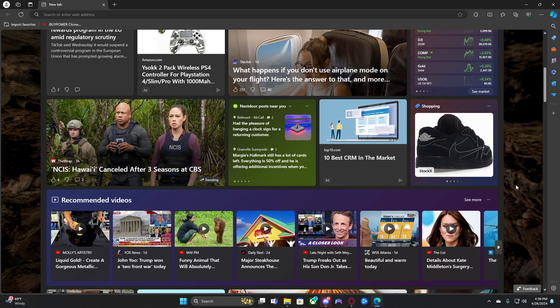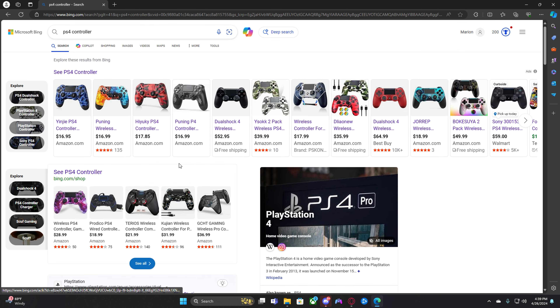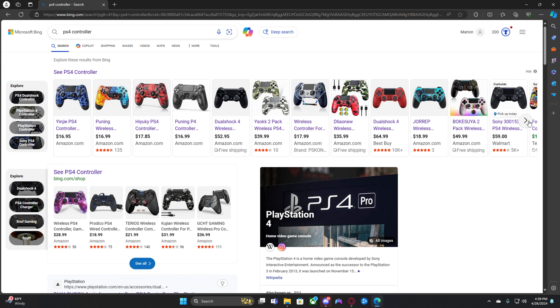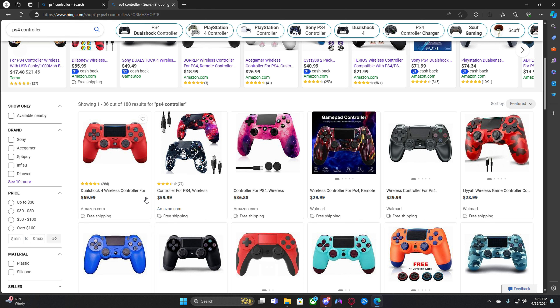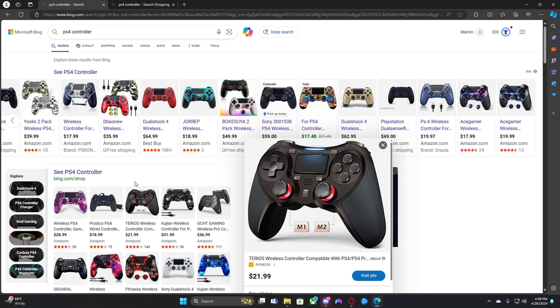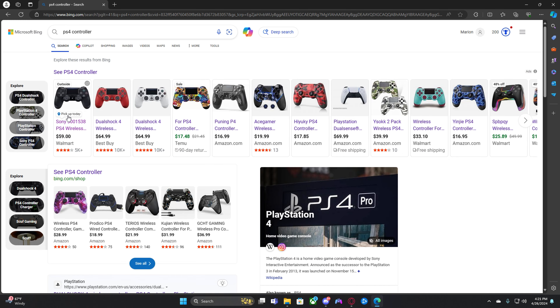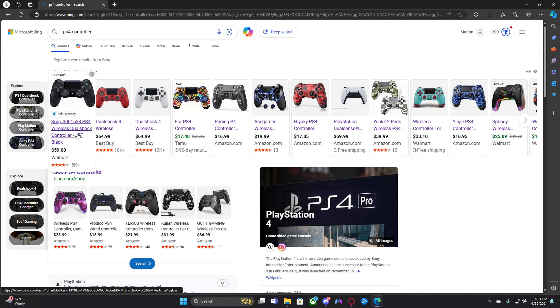You need to get a PS4 controller — I'm not gonna lie, you need one, or a PS5 controller. So go to like Best Buy and grab like a DualShock 4 wireless controller, or go to your local GameStop, Best Buy, Target, or Walmart and they'll have it. A Scuf controller works too if you want to pay a lot of money, like $200. You can also get one of those cheaper third-party ones for $20–$40, but really just buy a PS4 or PS5 controller.